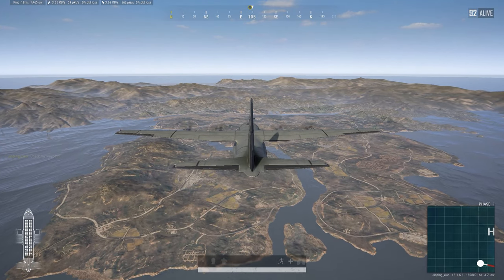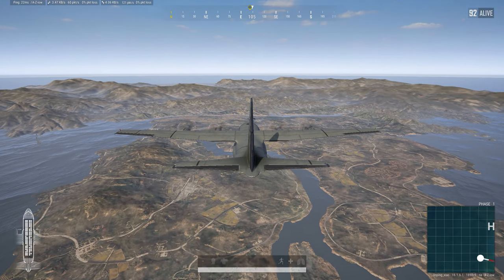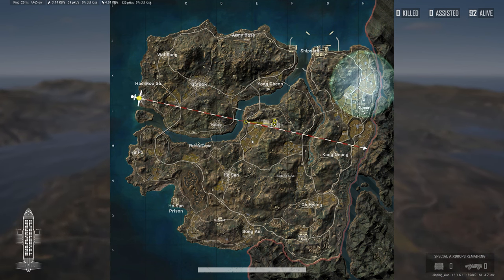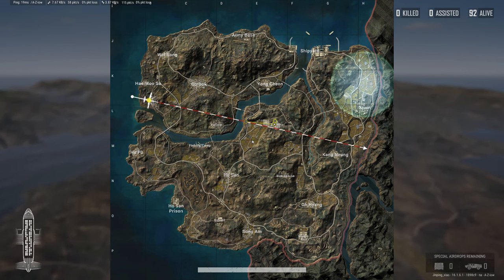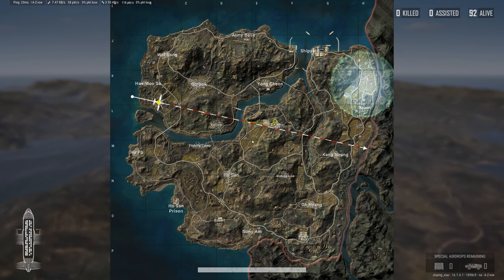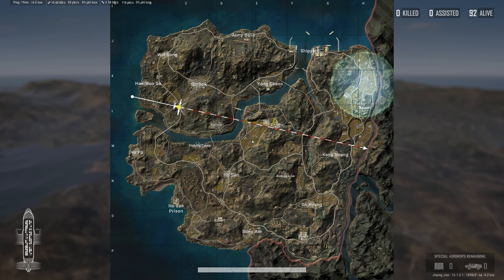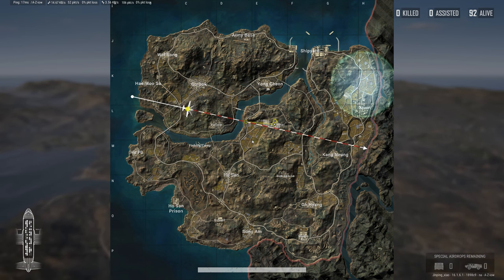Today I want to talk about parachuting in PUBG and how you can land faster. There are really three different types of parachuting. You've got the smallest map, Carrigan; you've got Sandhawk, which has a slightly faster plane; and then you've got the three big maps — Erangel, Miramar, and Taiko — all of which have identical speed planes, with the exception of Taiko's special crashing plane.